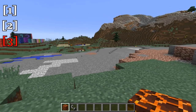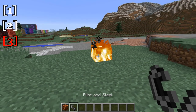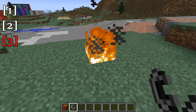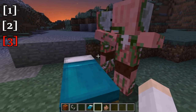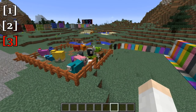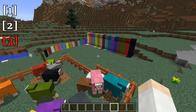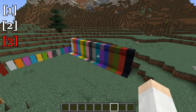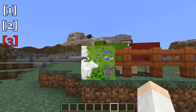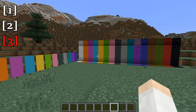Now on to the miscellaneous changes for this update. First, magma blocks that are lit on fire will now burn indefinitely, very similar to netherrack. You can now sleep next to passive zombie pigmen. And since Minecraft 1.12 is the world of color update, there have been significant changes to the colors and textures of sheep, banners, woolen carpets, shulker boxes, and also to map colors to accommodate some of the new blocks.